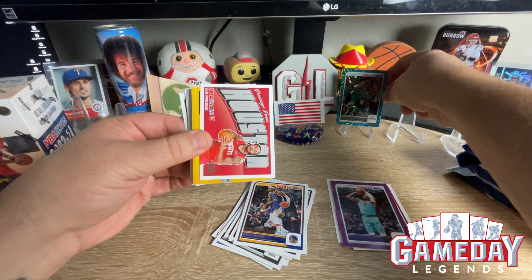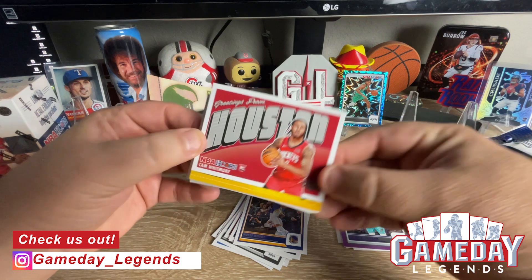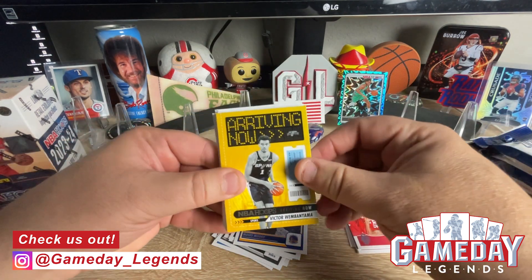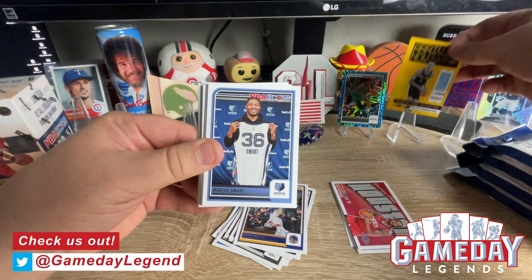We will put that up there. That would have been cool if it was Wemby. And then we got Greetings from Houston — Cam Whitmore. Nice. And we got Arriving Now — Victor Wembanyama! Our first Wemby! Let's go. We're on the board.